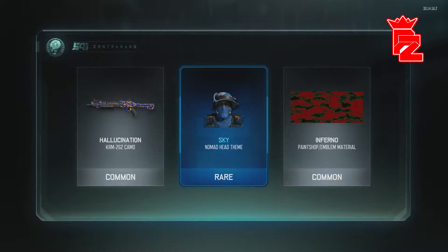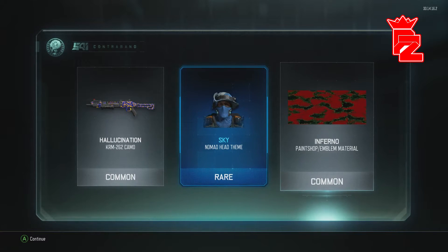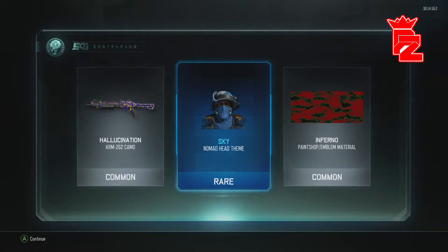Yo, we got a rare! We got a rare! What's this — Sky Nomad Theme. I don't really use that but it's cool. We got a rare in our supply drop, I'll take that man, but I'm still looking for those epics.